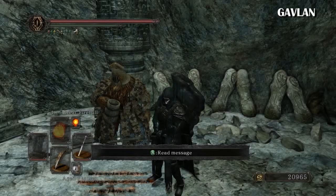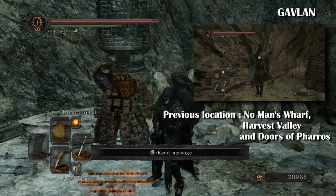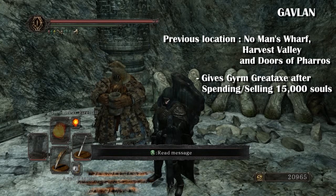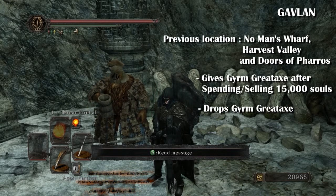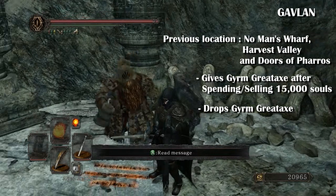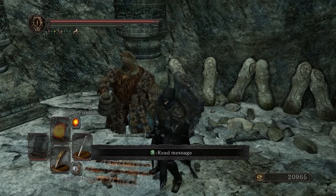The next merchant is Gavlin. He is also found in No Man's Wharf, Harvest Valley, and Doors of the Pharros. He gives you the Gairon greataxe after spending or selling 15,000 souls to him, and he also drops the same greataxe as well. He sells a selection of poisoned items, which is one of the useful things he does.